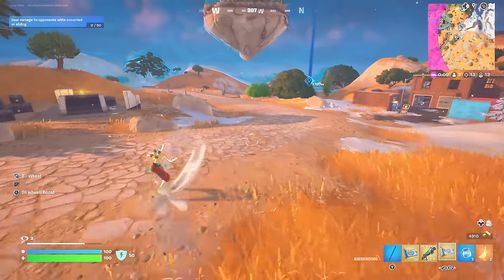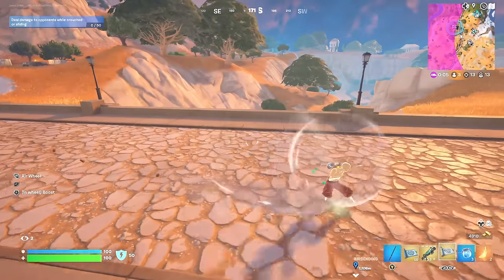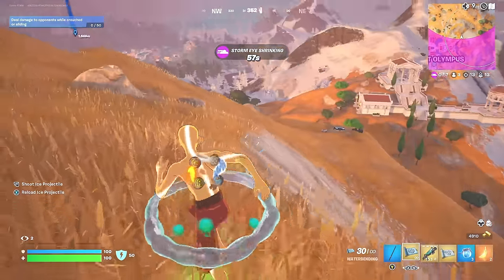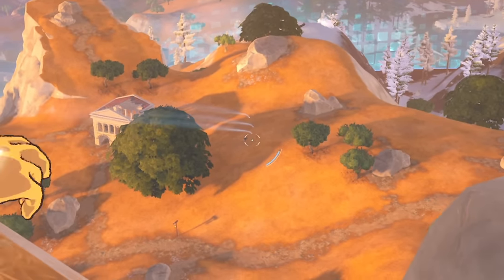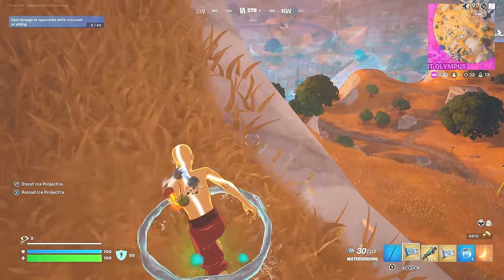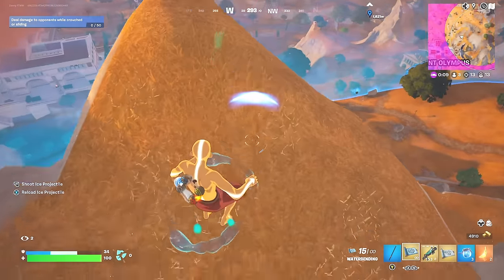There's only two other players left. Let's just keep doing what we're doing. Where are these players? I'm going to get up on top of this mountain. We're at the top, no one else is here. I've got even more eliminations than I had last game. The only thing left to do now is get the win. Oh wait, I see one of them. Oh, he's got a sniper. Come on — he's got to come this way. He's down there. Oh, he hit me with a sniper.